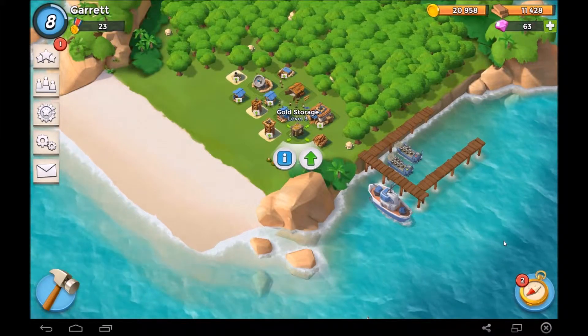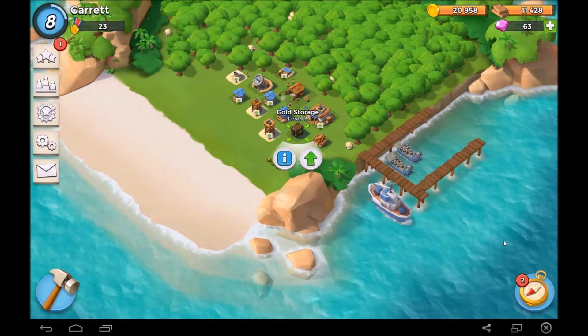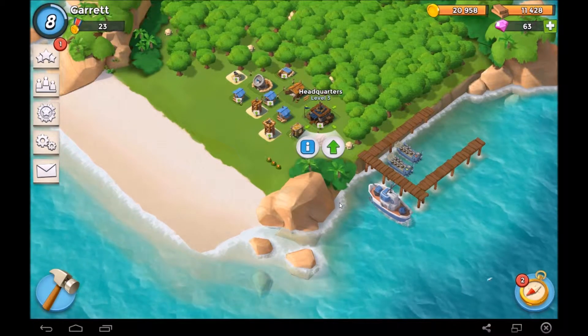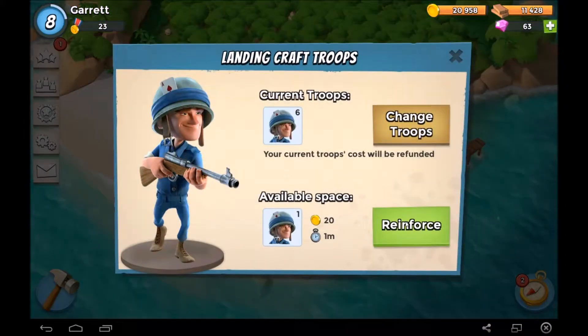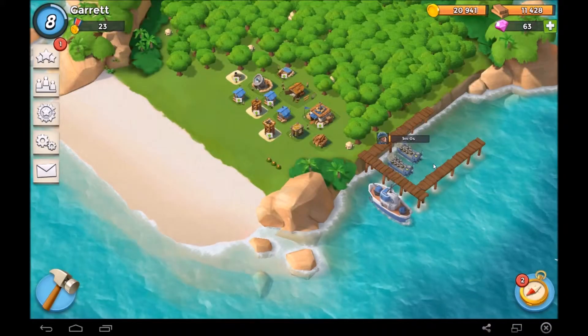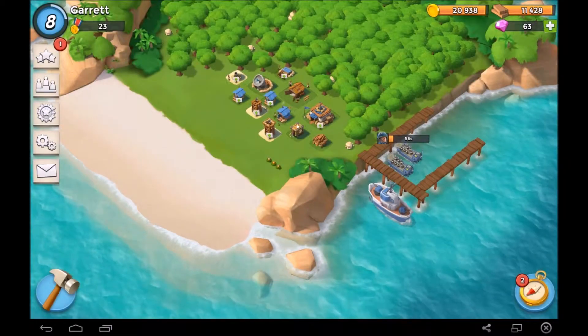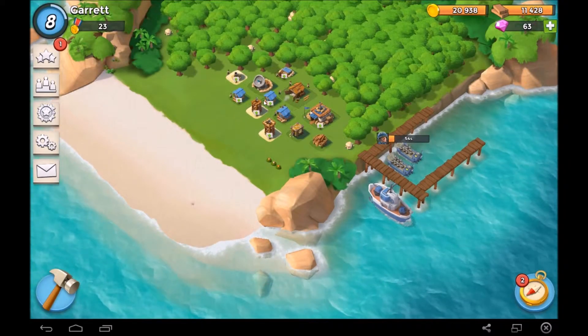All right guys, we're back here with episode three of Boom Beach. We've got a level eight and headquarters level three. We're making upgrades to different things right now and we're currently pretty close to maxing out this headquarters.